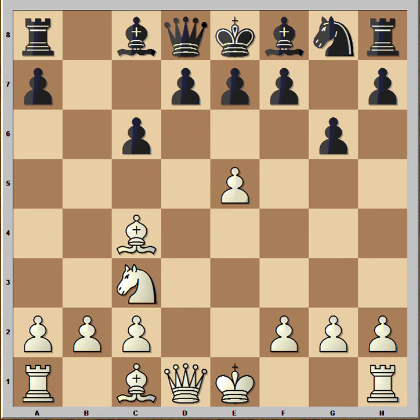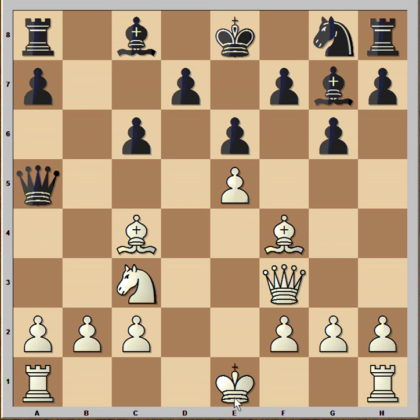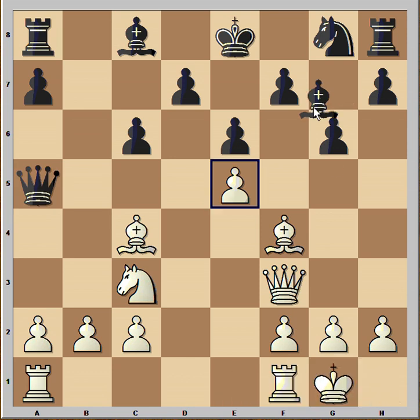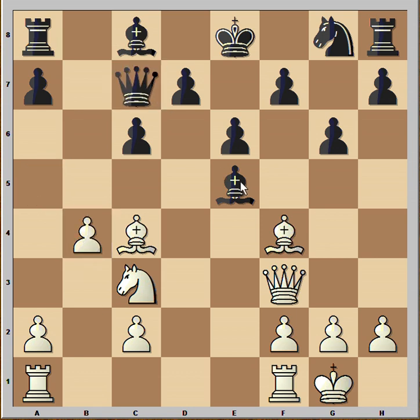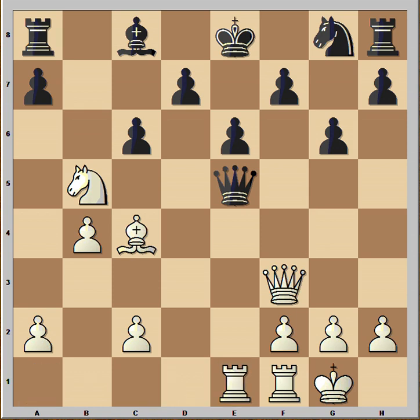Let's go back to the position when Black played Queen to a5 — Bishop to g7 is better. Then after Queen to f3, e6, and after Bishop to f4, Queen to a5, castling, Bishop takes pawn, b4, Queen must protect the Bishop, Knight to b5, Queen to b8, Bishop takes Bishop, Queen takes Bishop, Rook from a to e1, Queen to b8 — and this is a better variation than the one in the game.